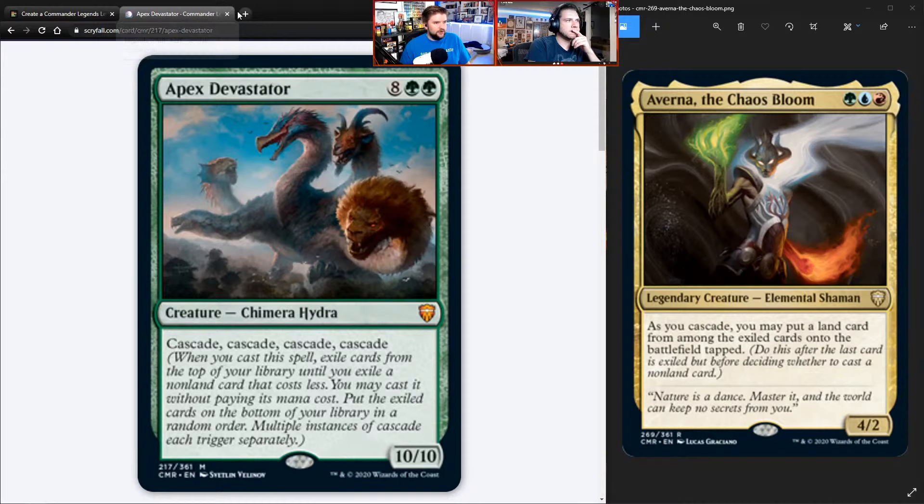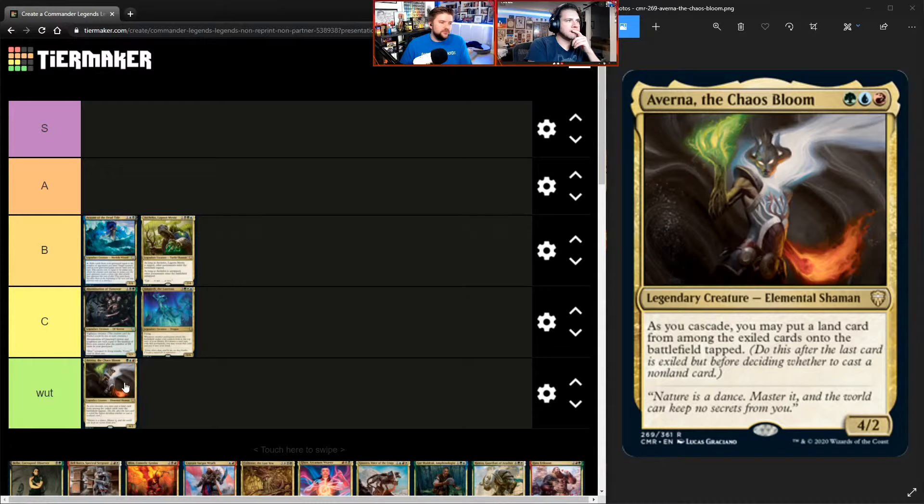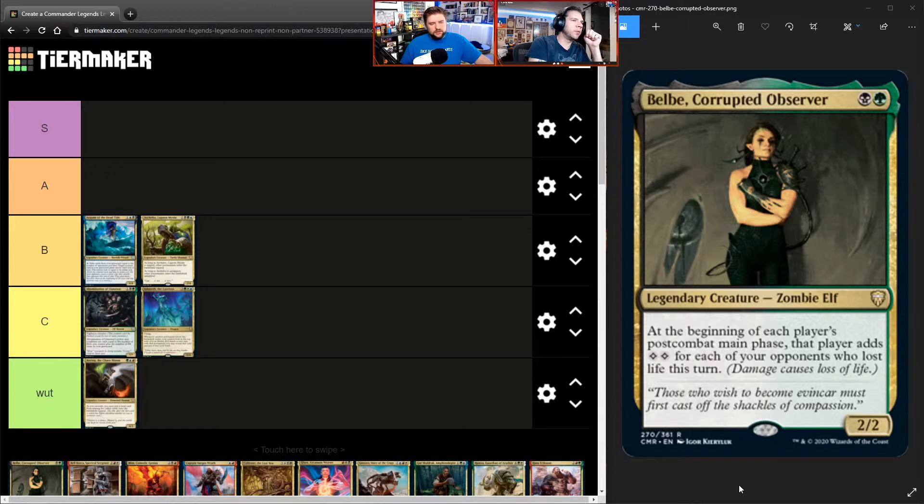Apex Devastator is not a legendary so it can't even be your commander. I'm thinking this belongs in the 99 of Maelstrom Wanderer. I'd rank it W — well, there's no D on this list. We're ranking these as commanders. The card is dope in a cascade deck on the battlefield, 100% — but as a commander it's a W.